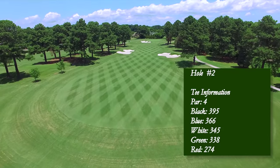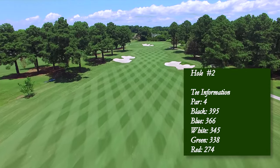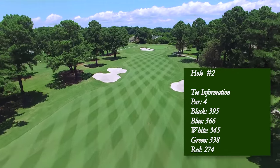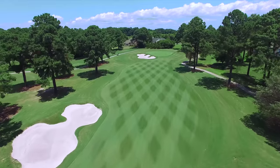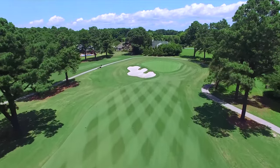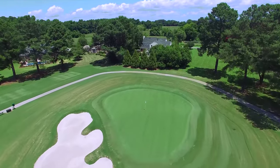With tee boxes on both the left and right side of the first green, hole number two can play as a left-to-right tee shot or a slight right-to-left shaped tee shot. Either way, the fairway bunkers guarding both sides are very much in play off of the tee. The second shot will be challenged by the front-left bunker next to this two-tiered putting surface. Three putts are plentiful if not on the same tier as the pin.